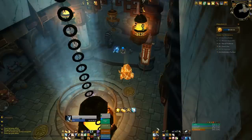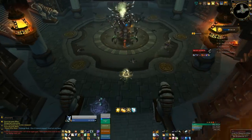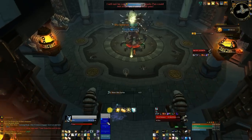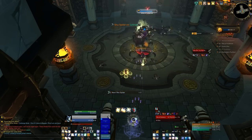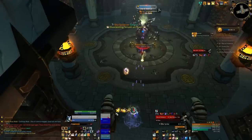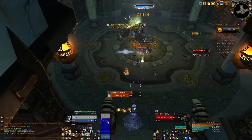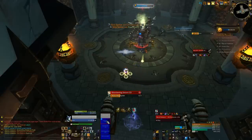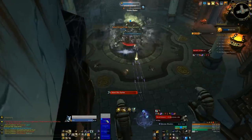So the third boss, Sha of Violence. Make sure you're completely topped up going into this guy — he is really nasty. Every time we killed him it felt like a fluke because there's just so much going on. He puts a debuff on people that's a ticking DoT but also increases their damage done, so don't dispel it. As it stacks higher your DPS will do more and more damage to the boss. As a result there's a ton of healing to do here.